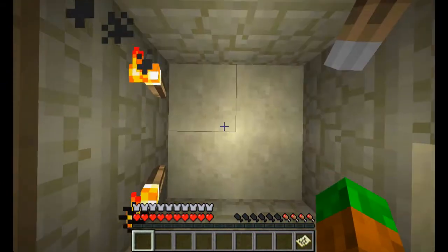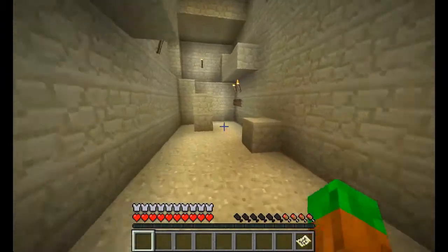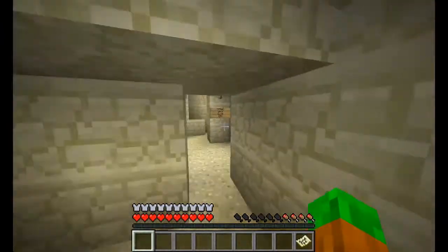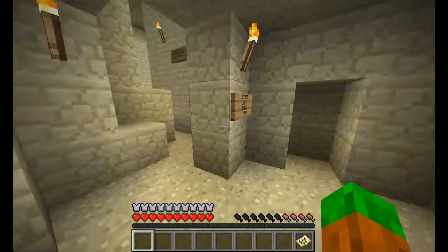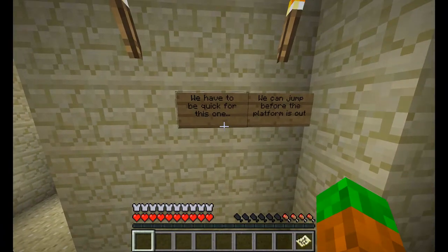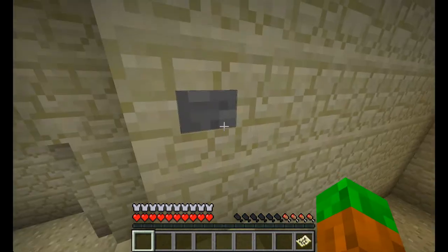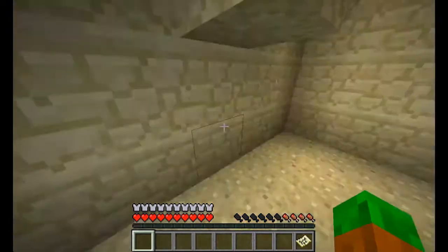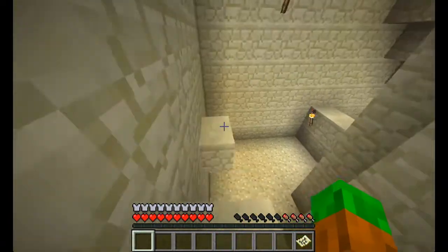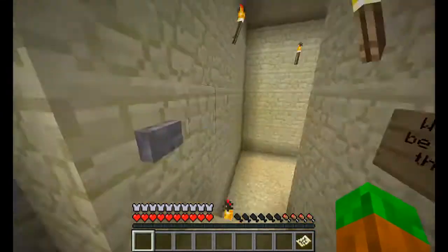Floor, I'm guessing? Maybe? No? Something out here? Please don't tell me I just stepped out there and then can't get back in. This is one of those ones that's going to be all me getting lost and stuff. We have to be quick for this one — we can jump before the platform is out. Apparently not, I just get smacked off it. I had to sprint jump that last one.